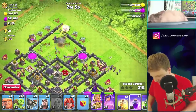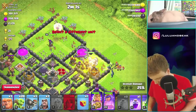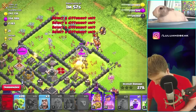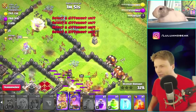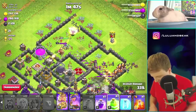Next up we got to go over here and start to take out some of this stuff. Boom, one, two. This is going to be cool, man. Those guys can probably do quite a bit. I don't know whether to drop the heal spell over there. Let me drop some Valks too, yeah. And then we'll drop everybody else in the middle. I don't know why they didn't just break that wall.